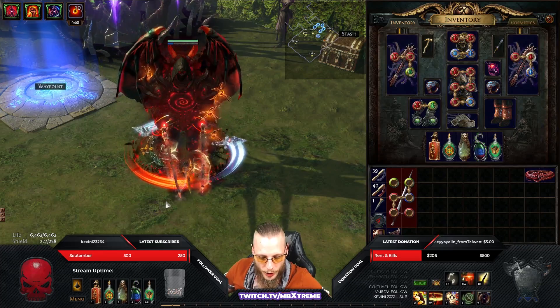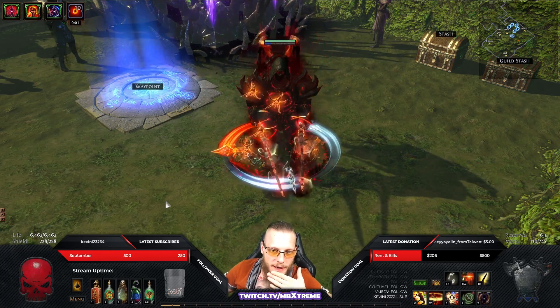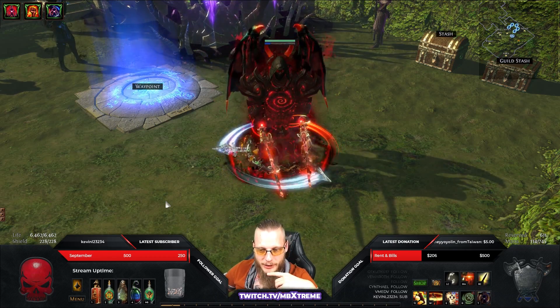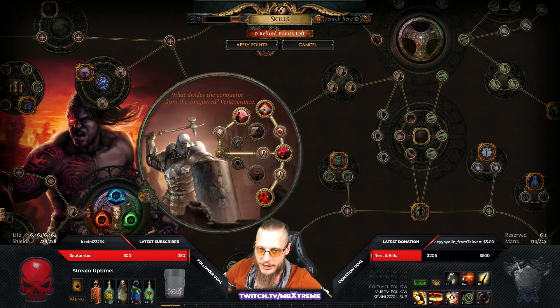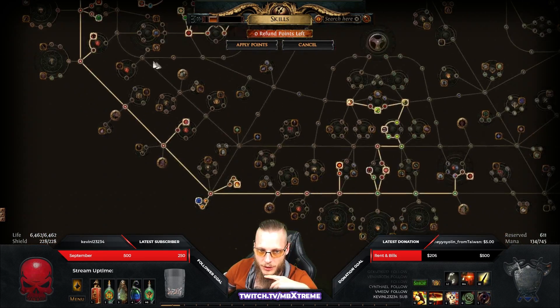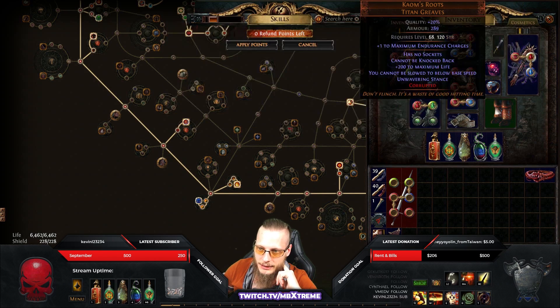How is this build working? What makes it so tanky? Endurance charges — that's actually the magic word. You want to have a lot of endurance charges. We're Juggernaut, so if you ever played Juggernaut you just generate endurance charges if you get hit, or on this build specifically if you stun something. You just get endurance charges out of it if you're lucky and get the Unflinching proc.